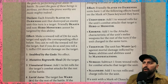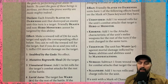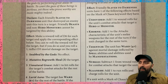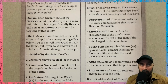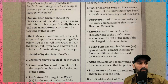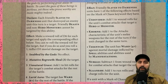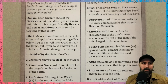Undivided: you add one to wound rolls for the unit's combat attacks that target a hero or monster. I think this might be a centerpiece addition where we see lots of big monsters and heroes — that could be really, really good, but it's going to be more beneficial on models and units that have more attacks. Khorne: if it's got the Khorne keyword, you add one to the attacks characteristic of this unit's melee weapons for the rest of the turn in which it charged. On a turn in which you do charge you're going to do a lot more attacks and therefore more damage — that's probably the better one.